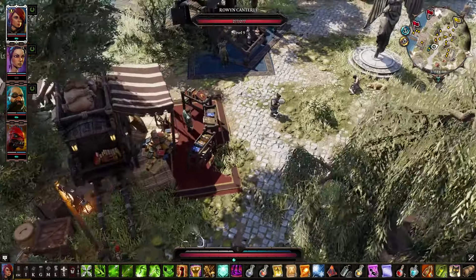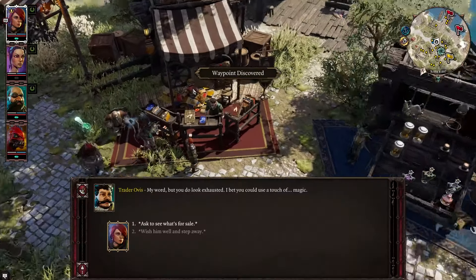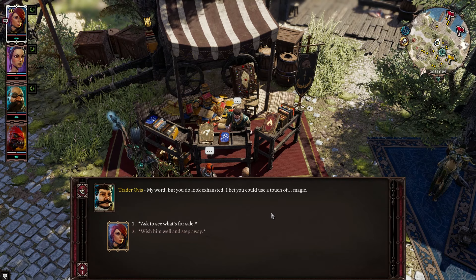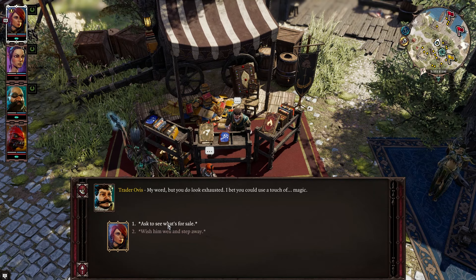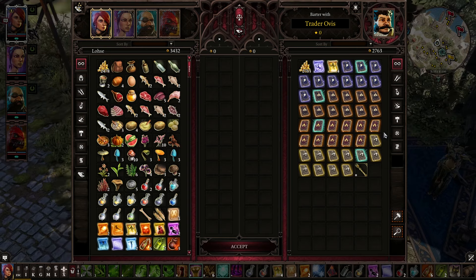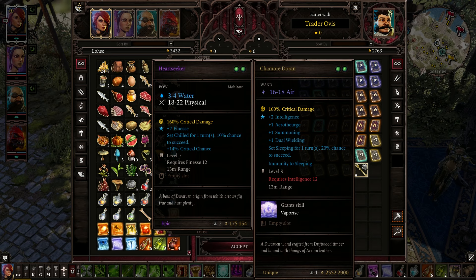There's a trader here. This is quite a few dwarves — more than I would be expecting. My word, but you do look exhausted. I bet you could use a touch of magic. That's a really good one-handed wand and it grants the skill Vaporize. Curious.